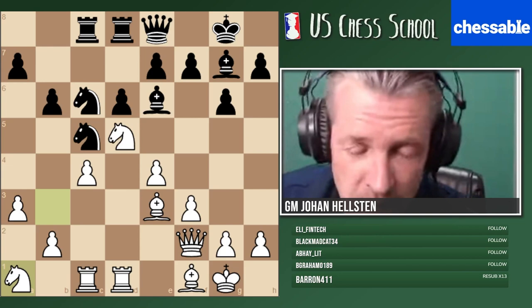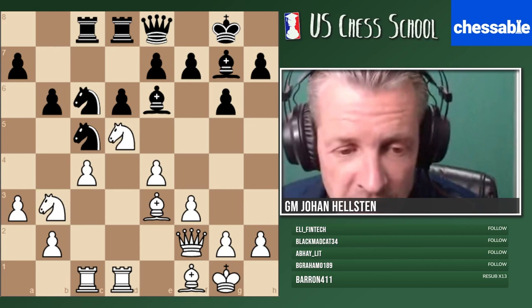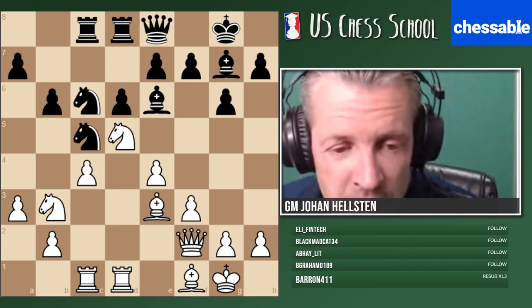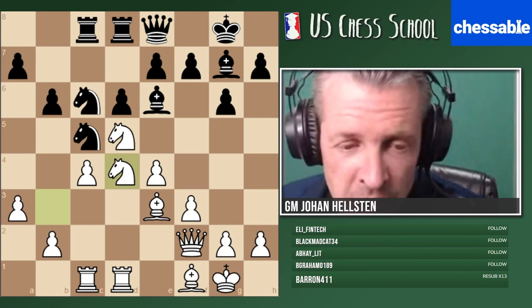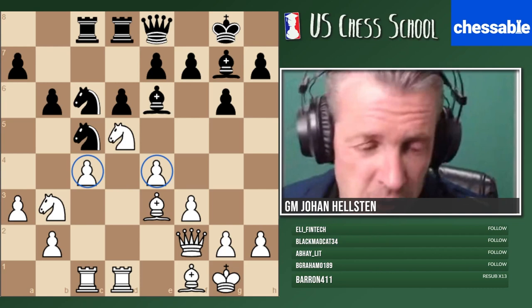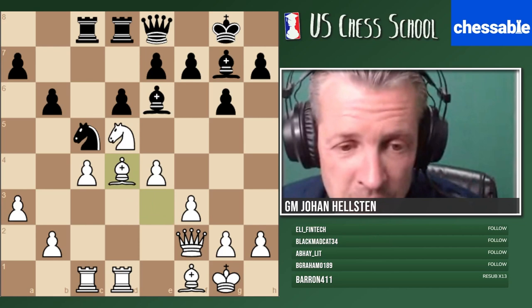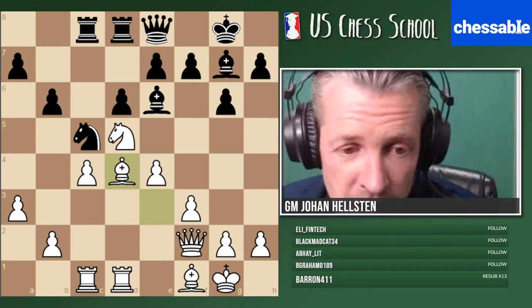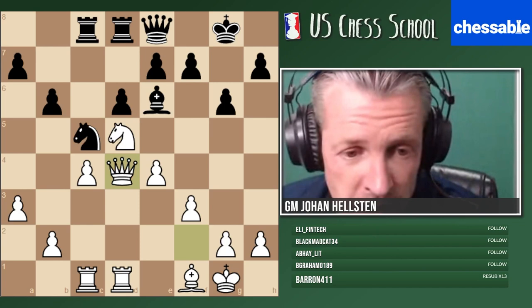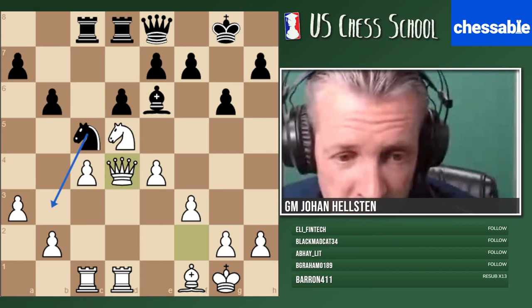Knight a1 — sometimes our knights have to go backwards. Like the famous Nimzowitsch game where a knight went to h1 and then reorganized beautifully. Here we simply don't have so many choices, so knight a1 is the right move. If we play knight d4, two things: when you have more space in the Maroczy structure, you don't want to swap too many pieces — black is happy to have fewer pieces because of the space disadvantage. And tactically, you'd actually lose the exchange next turn.